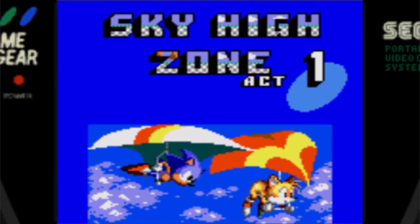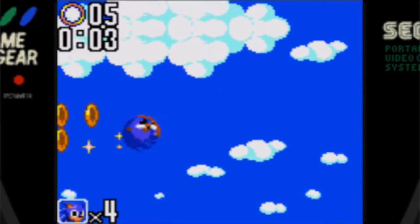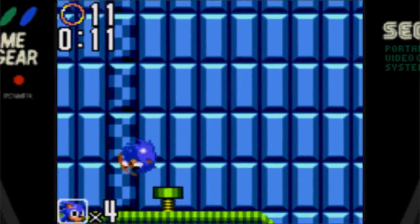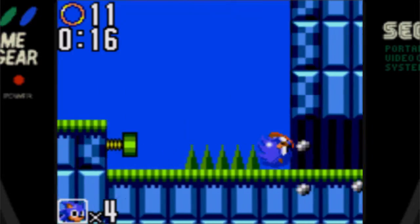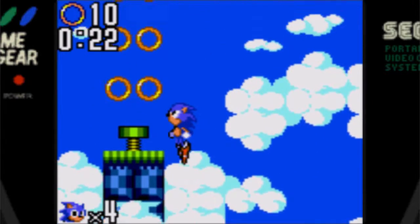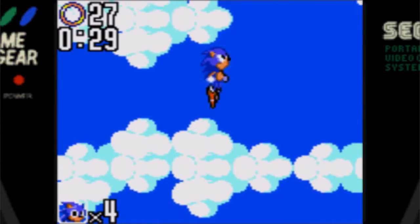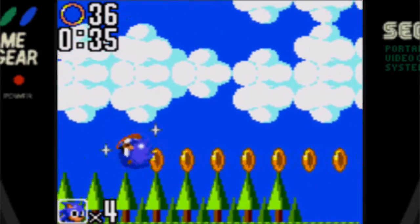Now, time for Sky High Zone, which visually reminds me a lot of Hilltop Zone from Sonic 2. It's actually a bit easier than Underground Zone because there's a lot less in your way. Plus, there's a way you can skip over stages in a lot of cases, because as you may have noticed in the title card, there was a little glider that Sonic had. You can find that in at least two out of three stages here, and they're going to be your main way of getting through them. We're coming up on one right now.